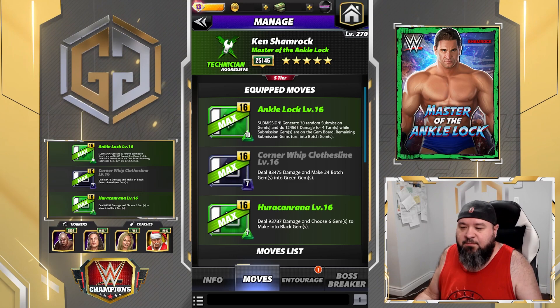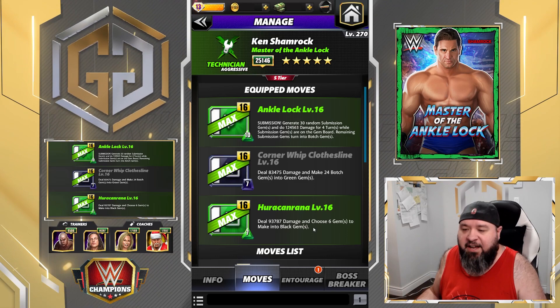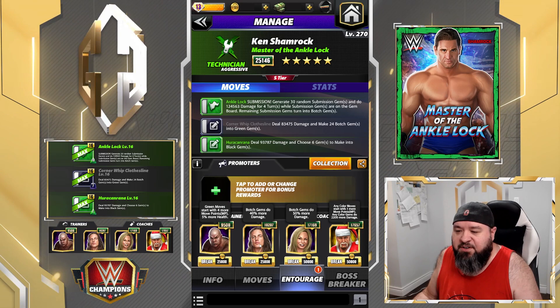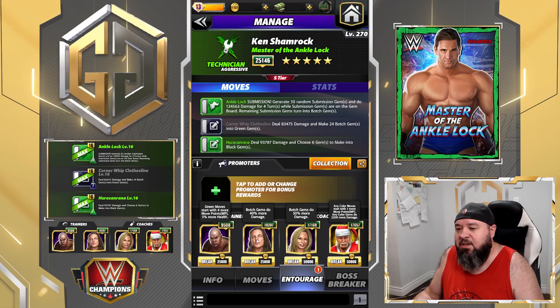Basically, we have a move that makes our black gems, then we execute our submission which puts a bunch of botch gems out, and those botch gems get turned into green — hopefully doing a ton of damage. The setup is obviously Steel so we start with more green. We got Riddle here adding 40 to the botch gem damage — normally 50 but my Riddle isn't maxed, so it's 40 for now — still more than the 35 you'd get from Sheamus. I've got Stacy here to add 50 more damage to botch gems.